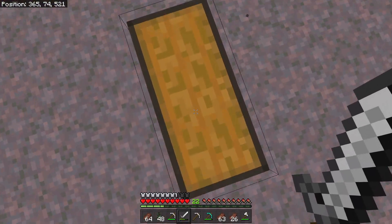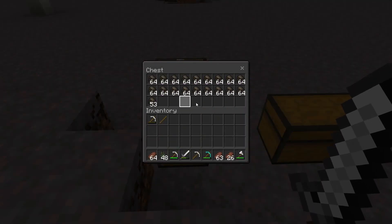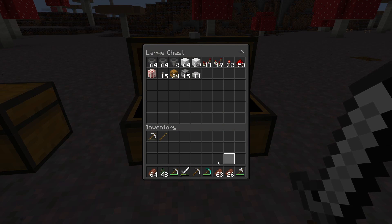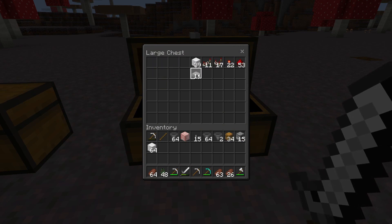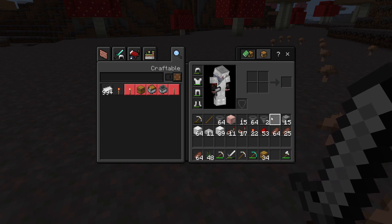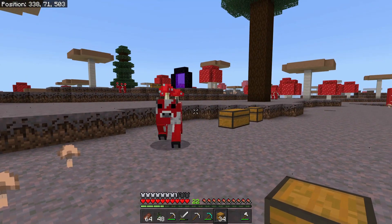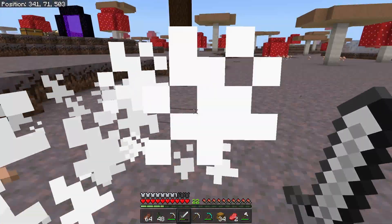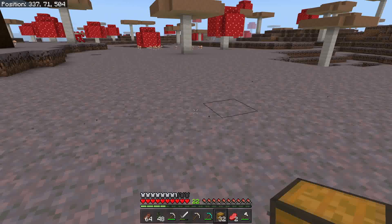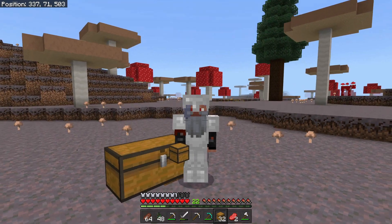In these chests I did smelt up a lot of charcoal so that I don't have to wait for fuel, and I did gather everything we need. Now the first thing is to get yourself a design for a furnace array. You could use a simple one where you have two furnaces and a hopper - that works - but for me, nope, we need faster and bigger.